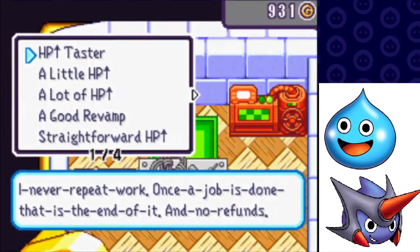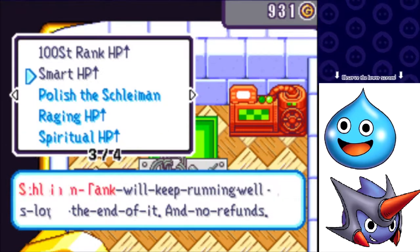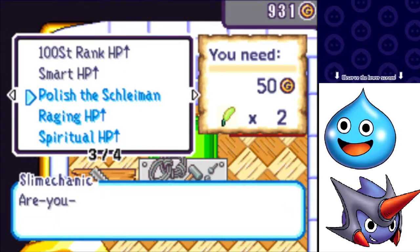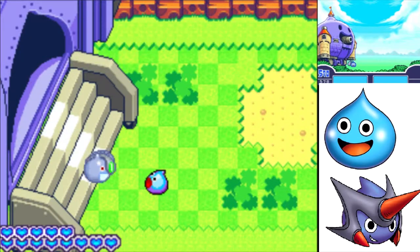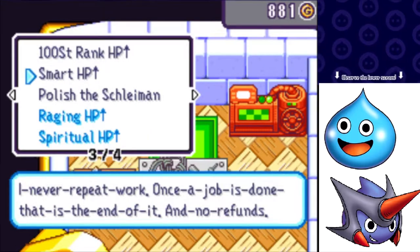Sly mechanic, what you got for me? Lucky HP Up — I need the Miracle Sword for that. Polish the Shliman, Raging HP Up, and Spiritual HP Up. Polish the Shliman costs 50 gold and two Cattails — should've got more Cattails. I have to go back to Tomb of Tootenshnyman to finish collecting ghosts anyway, so I'll do that in between videos.